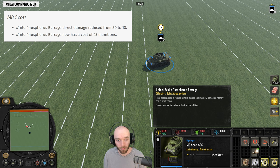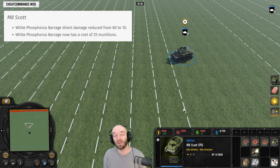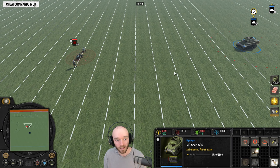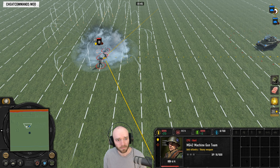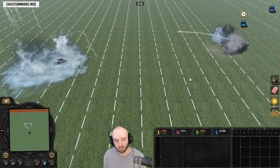The Scott VET 1 ability, White Phosphorus Sprouse, has been nerfed. Now it costs 25 munitions and the damage it does upon impact — when it initially lands rather than the damage over time — has been massively nerfed: 80 down to 10. Seeing how it performs against an MG42 here. Still seems decent, but 25 munitions for that.